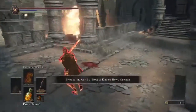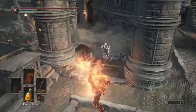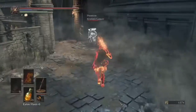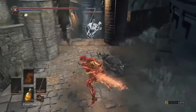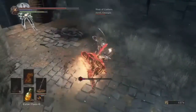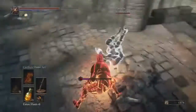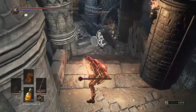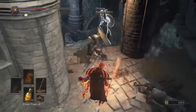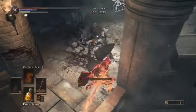In this video today we'll be doing two lessons. One, if you're the invader it is always great if you can separate the host from his phantoms. If you're a phantom, always stay on top of the invader. Never let him get alone with your host. Bad things will happen.